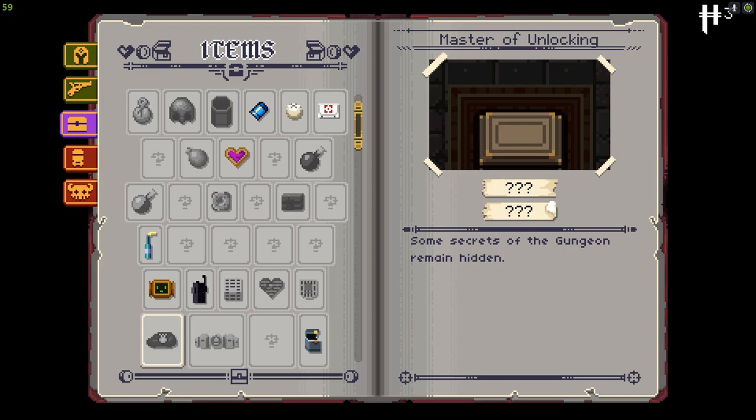And of course, the Master of Unlocking. I can't tell you what it does, but I can tell you it's a reference to Resident Evil 1, where Jill Valentine is referred to as the Master of Unlocking. I'm even more confident of that because the item appears to be the beret that Jill Valentine wears in that game.